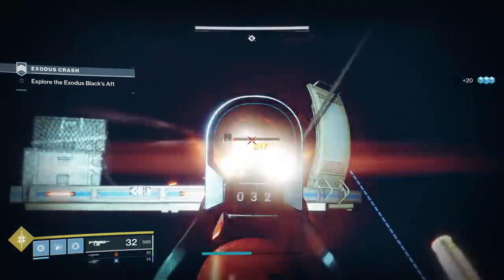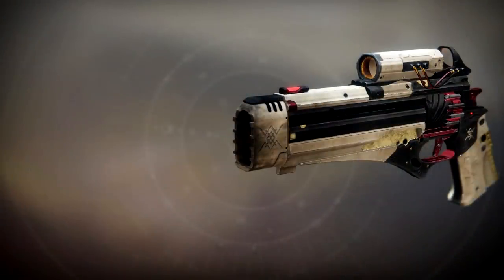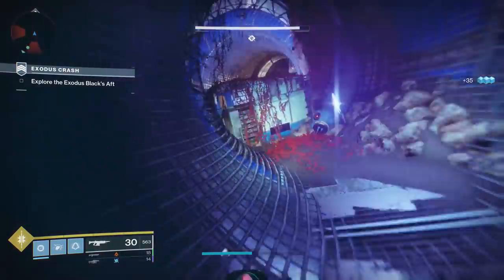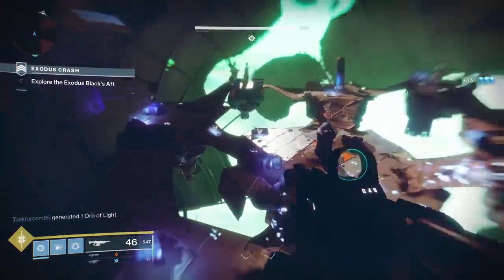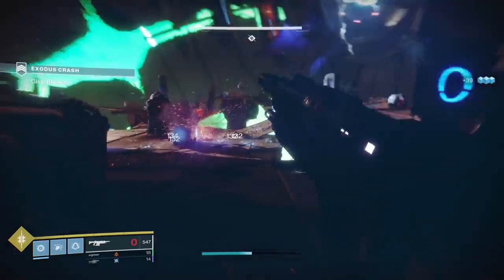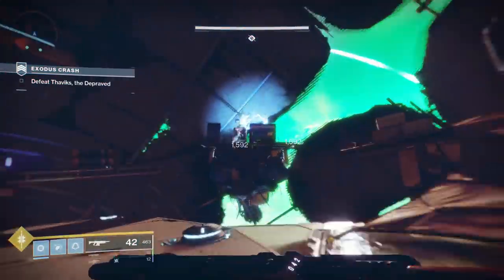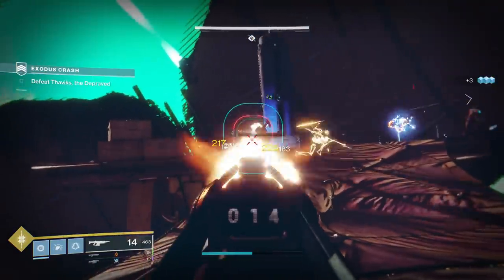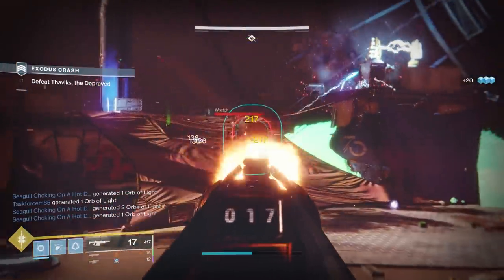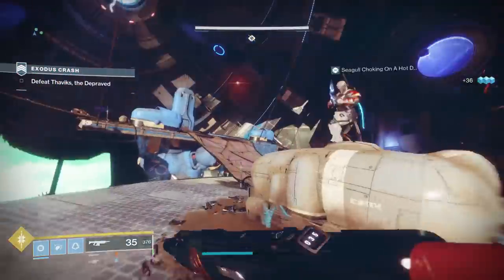One more thing that matters for PvE is exotics that deal with champions — the Ariana's Vow, the Devil's Ruin, and the Divinity are all energy weapons. So you're going to need a kinetic primary to go with those, especially running Divinity or the Vow, which is extremely common in endgame content like Nightfalls. You're always looking for a great kinetic weapon to run alongside those, and that really matters when assessing this weapon. Overall, I don't think this is the new best gun in the game for PvP, but I think it performs very well, and I would absolutely be going for both a PvP and a PvE god roll.